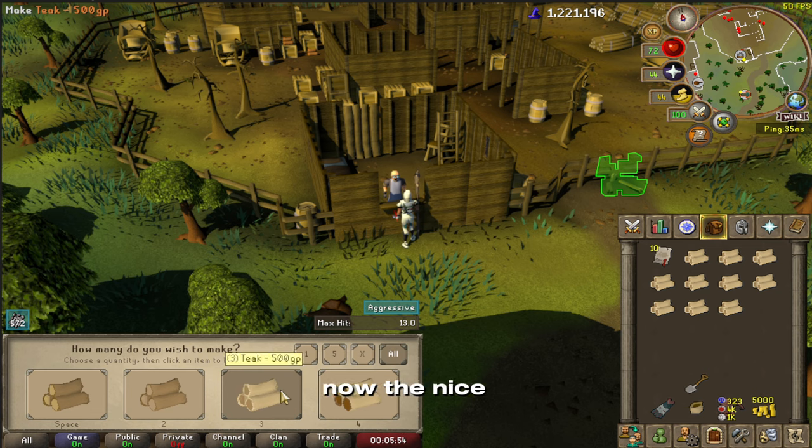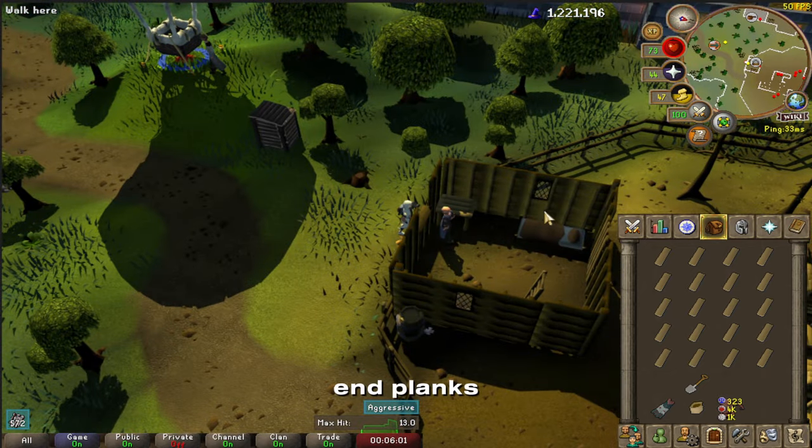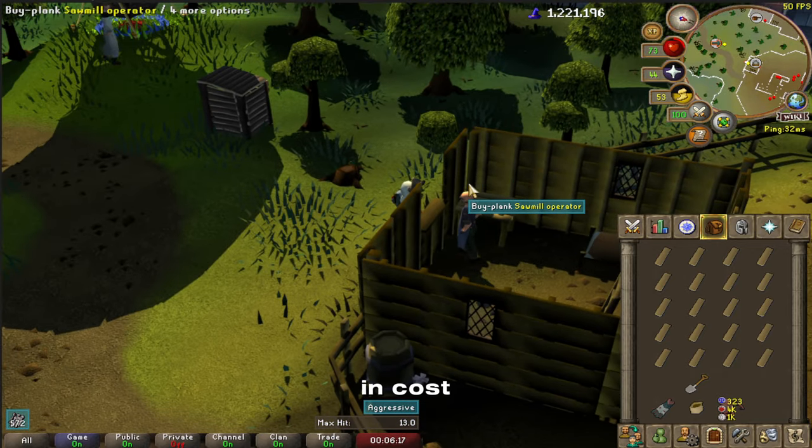You got 20 for the price of 10. For higher end planks such as mahogany planks that are 1,000 each, you can essentially do 100 of them for only 50K, or you can do 100K worth of them and get 200. Basically you're looking at a 50% decrease in cost.